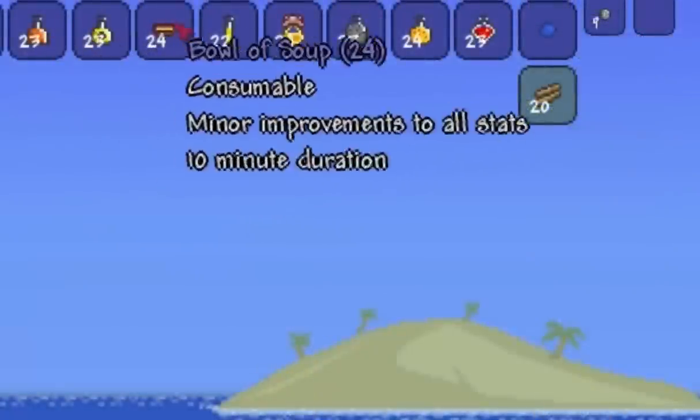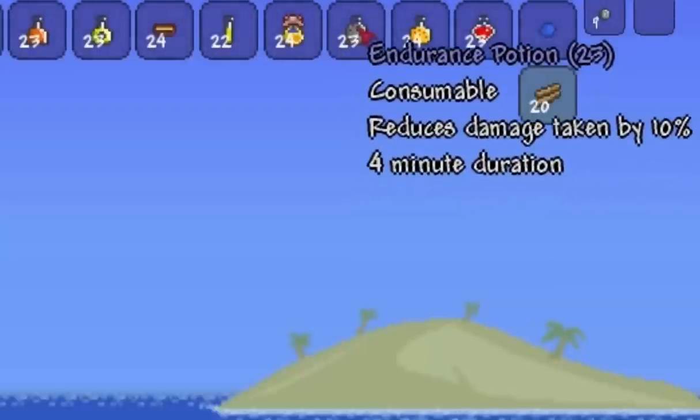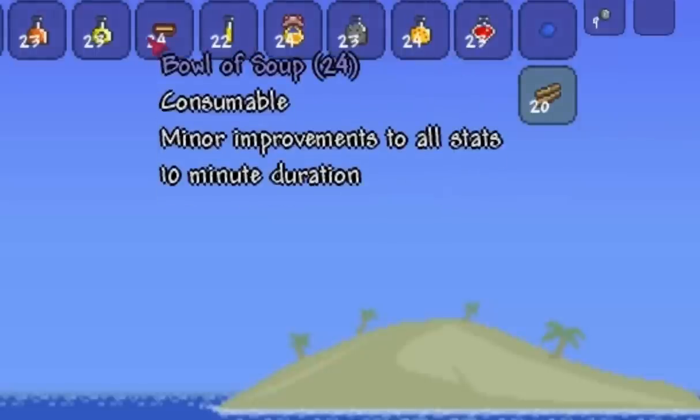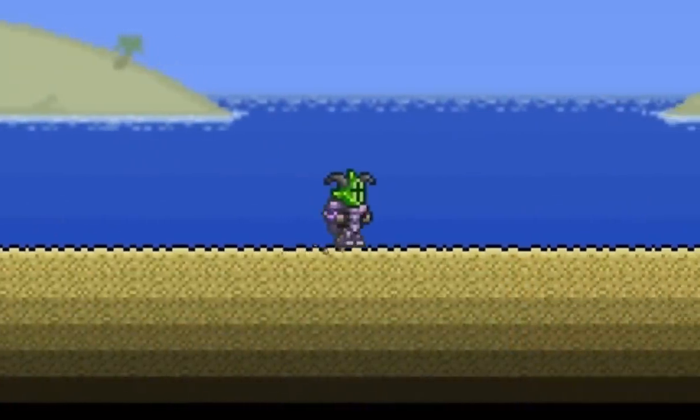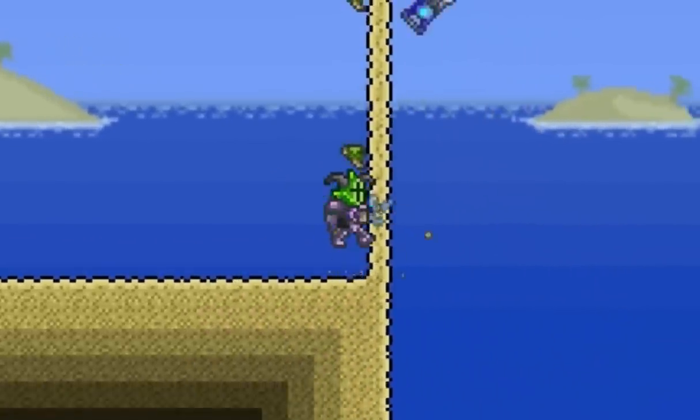Buffs you'll need are an endurance potion — although that doesn't increase your defense, it reduces damage taken — an iron skin potion, and a bowl of soup. As you can see now, we're at 123 defense. So how you get the extra 30 defense, I will explain.